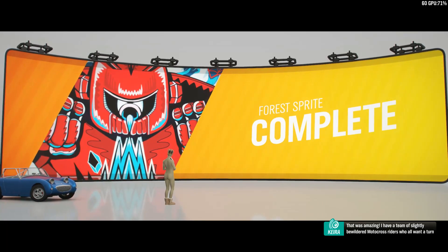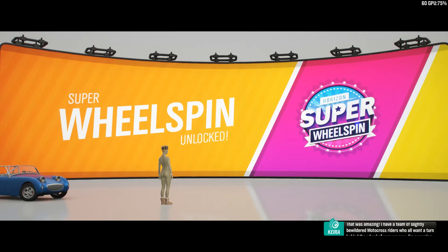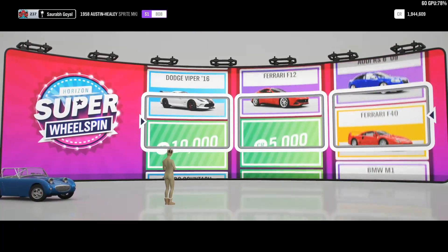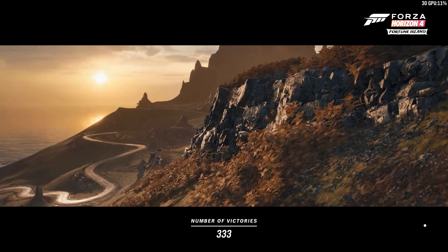Our car is 808 PI, just above A class — so I was kind of right. Let's see what rewards we get: Ferrari F12 and Audi RS6. I think I'm more interested in the Ferrari F12 — that's a great car.